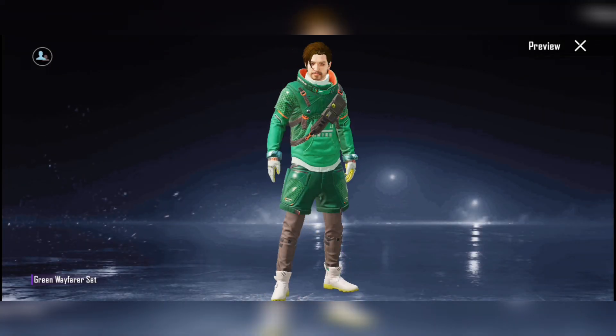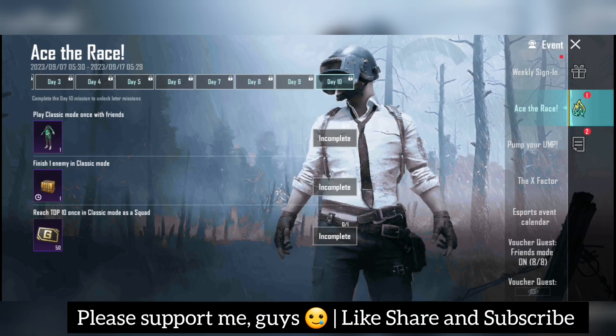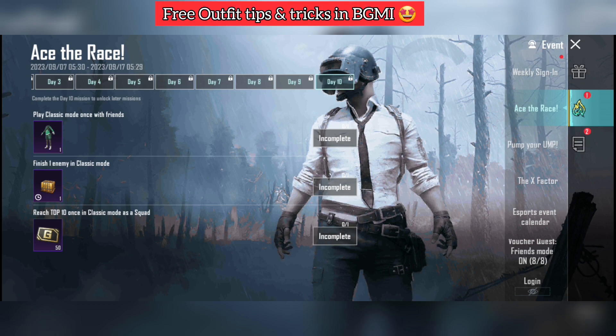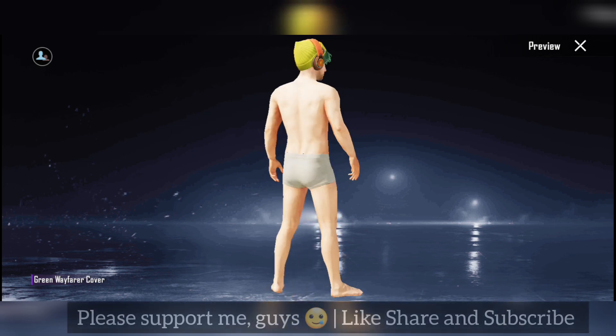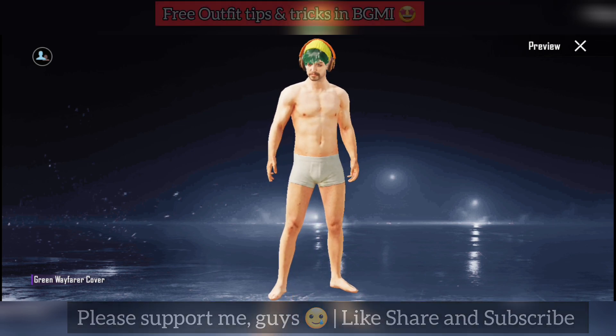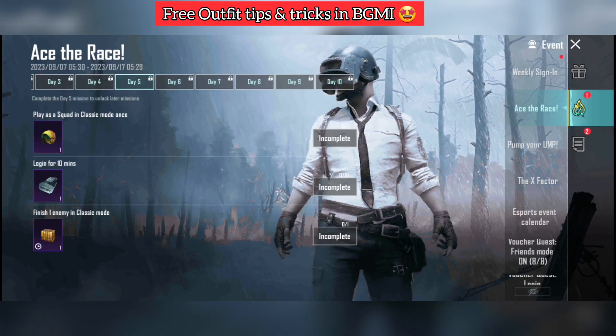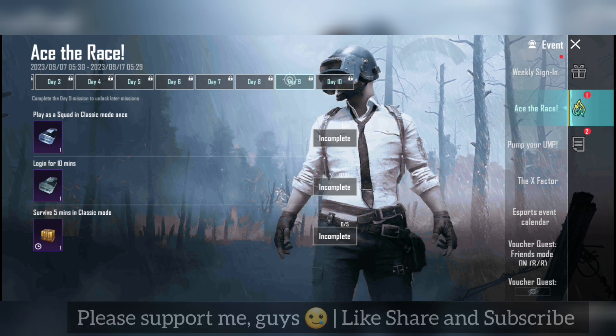You will also get headgear, which is also very nice — you will get that on day 5. Here you will have classic matches to play, rescue missions, and just a lot of easy missions. All missions are easy, so you can complete them day by day, or you can complete them all by day 10. This way all missions will be completed and you will get a free outfit.